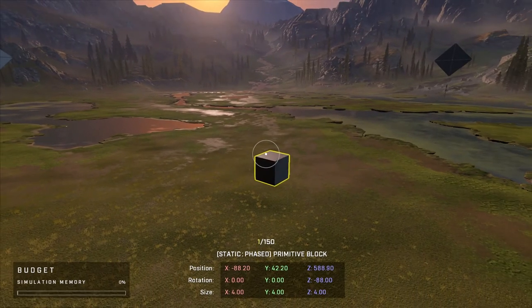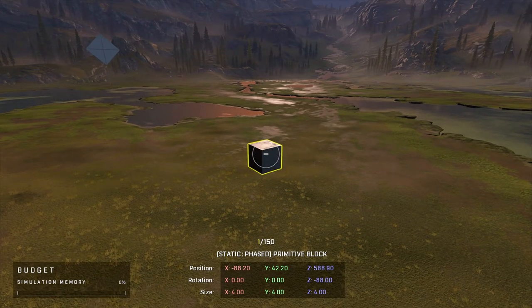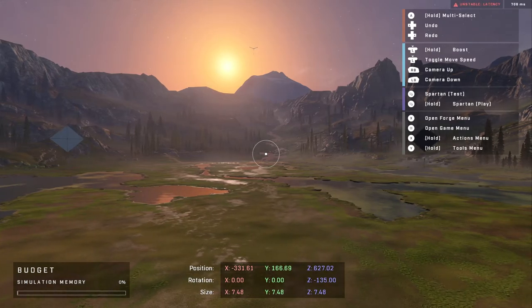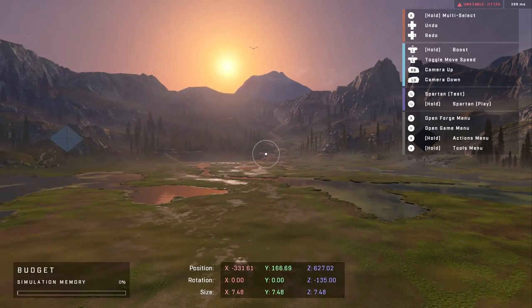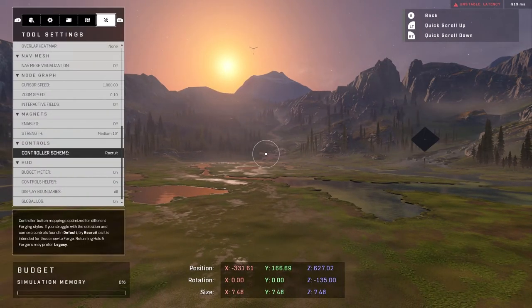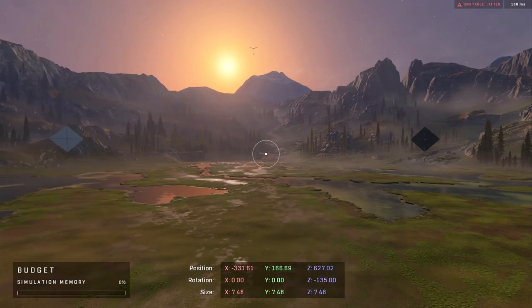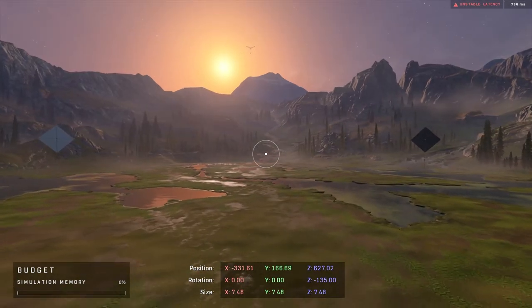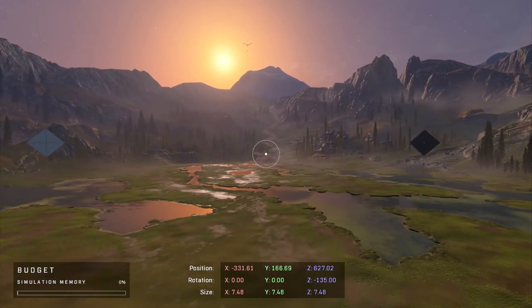The second way to access object properties is to have your object highlighted and hold X — then go to object properties. Also as a side note, if you want to get rid of that whole button layout at the top right of the screen, just press X and go back to the settings tab — tool settings — and go to heads up display. Go down to the control helper and just toggle it off. Now whenever you're flying around, that huge layout for the buttons won't be blocking the whole right side of the screen. As for the position setting at the bottom of the screen, I'm not completely sure how to take that off — if you know how to, let us all know in the comment section below.